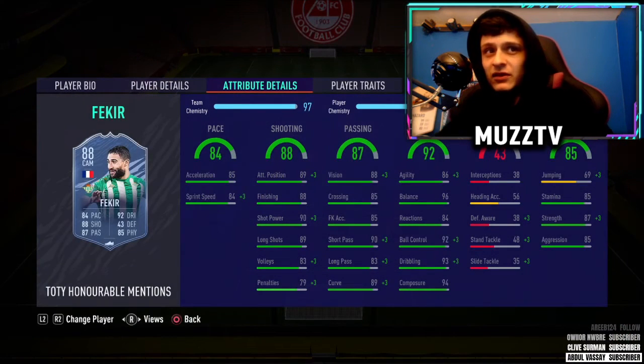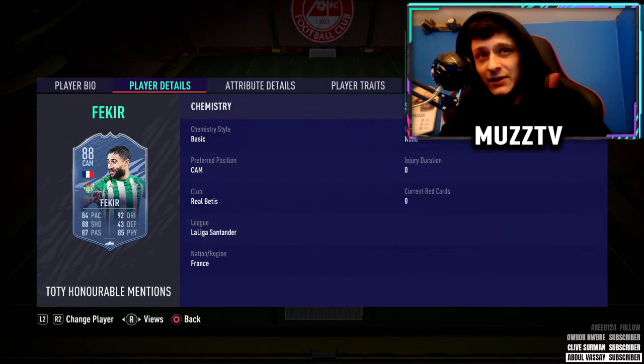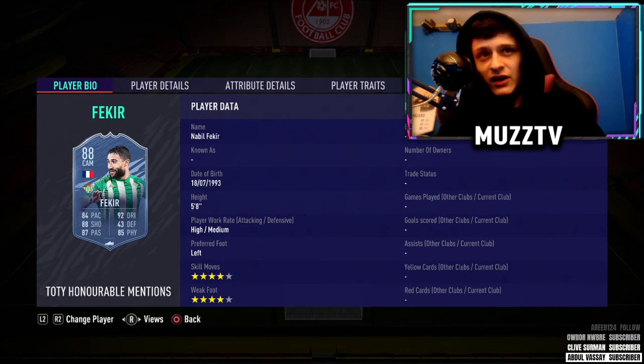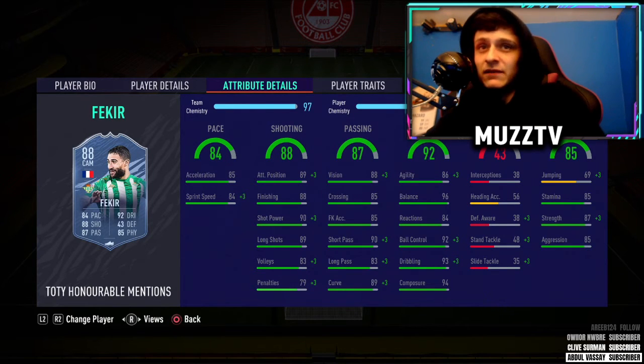Moving into the next position, we have got the brand new Team of the Week honorable mention — Nabil Fekir. His 83 card at the start of the game was absolutely one of my favorite cards. The fact that this guy's got an 88 card now — he's going to be so good. Five star, four star with that low center of gravity and the dribbling stats. This card is going to be insane; finishing stats are great as well, decent pace. For chem style I'd probably go with an Engine — get the dribbling up, get the pace up a little bit, and get the passing up fully. Unbelievable card.